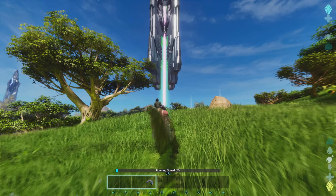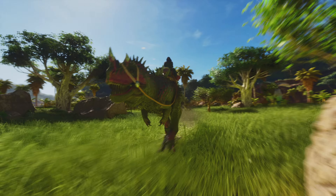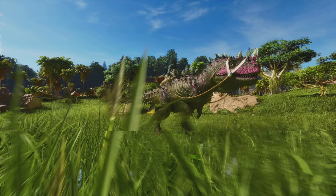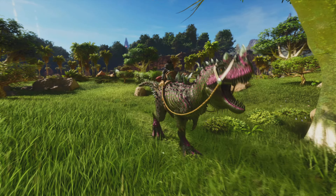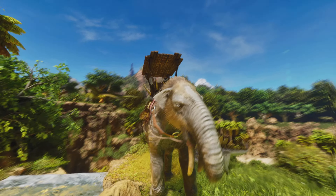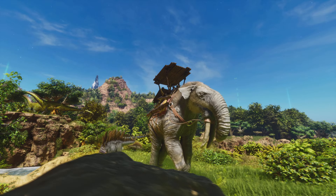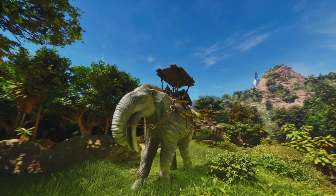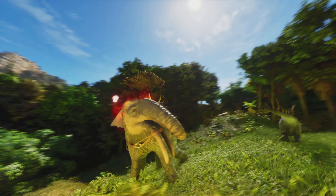Then we have the Ceratosaurus, which is like a mid-sized carnivore, around the size of a carno, maybe a little bit bigger. This thing is pretty fast and does a decent amount of damage. It has an attack that goes in the direction you're facing, which is really nice. It builds up speed over time — in this clip it kept resetting, which might be a glitch — but basically it'll build up speed and break rocks as it's going fast, so you don't have to worry about getting hit because it'll break everything in its path.